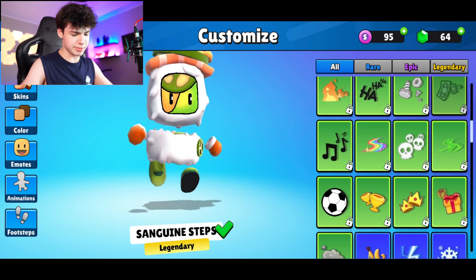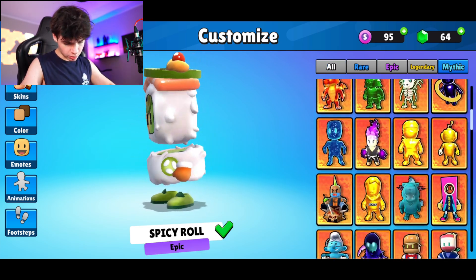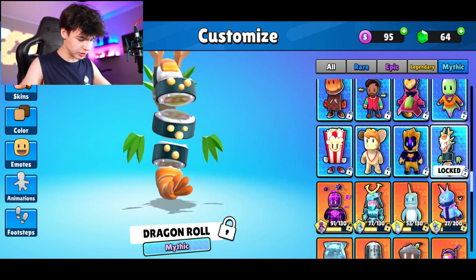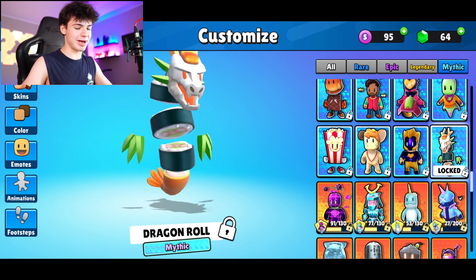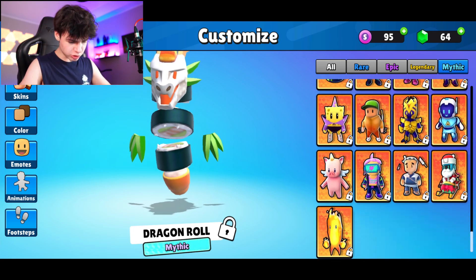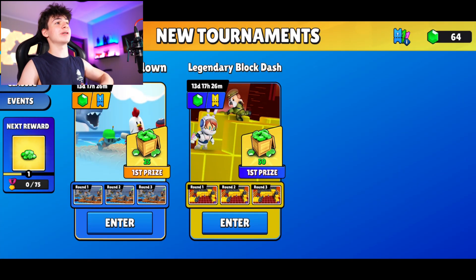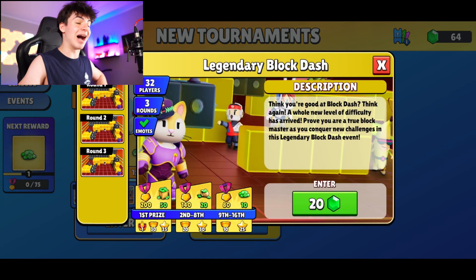Let's check out some other things — maybe footsteps, but what I really want to check are the skins. You have the Storm Perel which is genuinely pretty cool. The Dragon Roll looks really weird from the back — kind of gross — but from the front it looks beautiful. In terms of specials, we got the Sushi Master which has a ton of knives, and the Santa 3000 which I'm genuinely excited for. The battle pass skins are always the best.